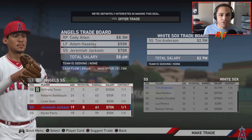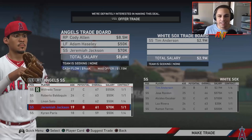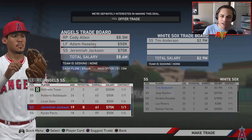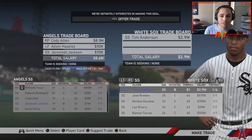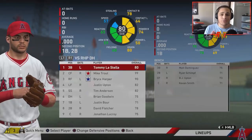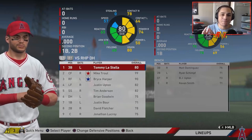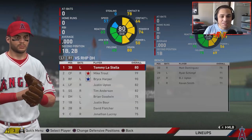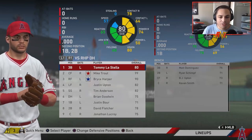We just acquired Adam Haseley, but we're also trading Cody Allen — he got DFA'd by the Angels — and Jeremiah Jackson for Tim Anderson. We don't have a shortstop so this is something we actually need. I didn't really want to get rid of Haseley, but that's the trade we have to do. Season one the team isn't amazing, but we've cleared house on the farm system for the most part except for the pieces I want to keep.